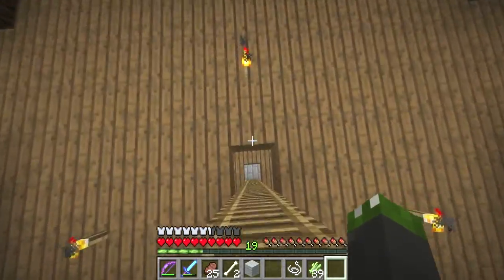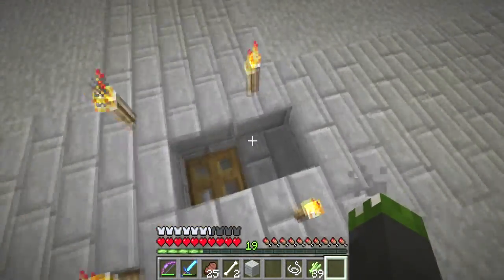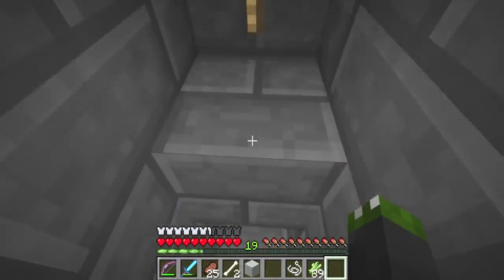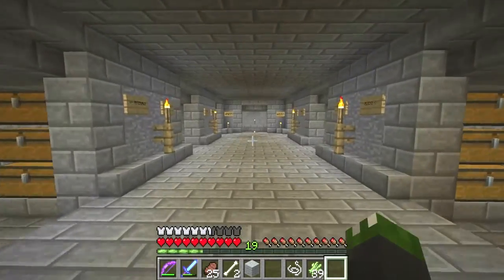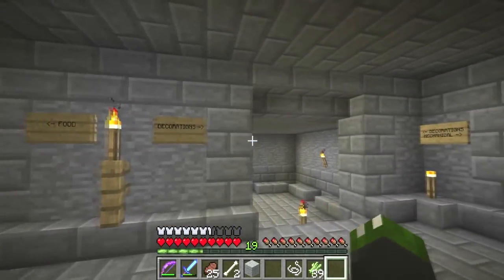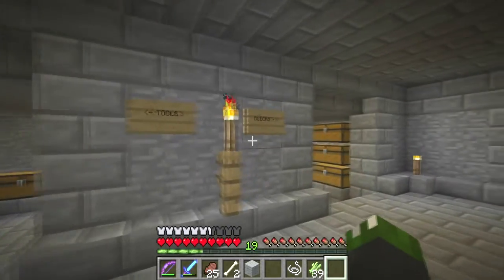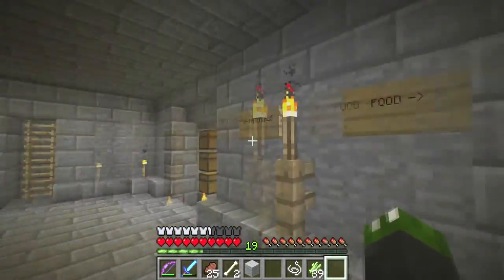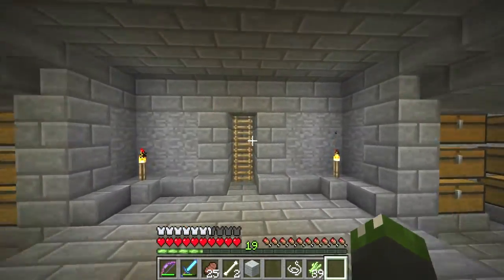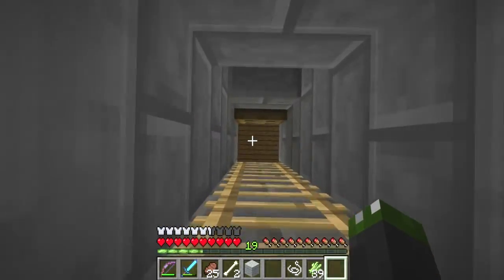I've already set up a small storage area downstairs, got an enchanting area upstairs, and a little storage room right here — a bunch of chests sorted by different categories like tools, blocks, materials for enchanting, brewing, and food. Got a strip mine below but I'm not very prepared to go down there yet.